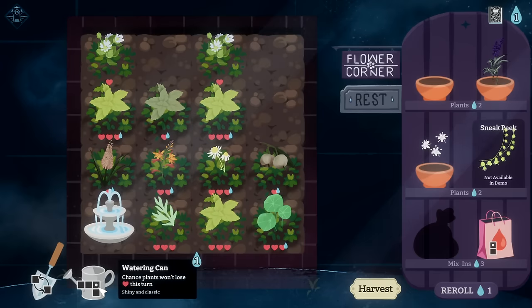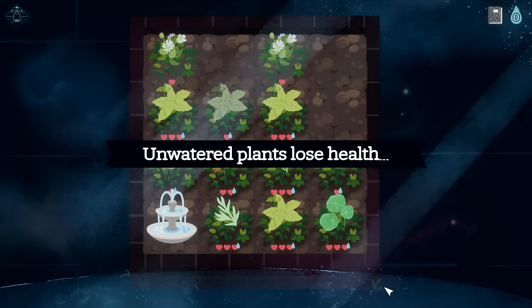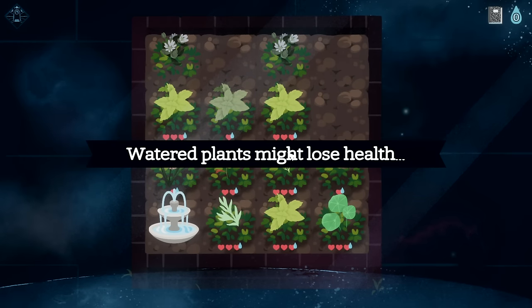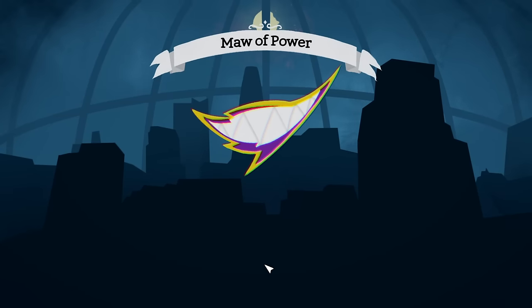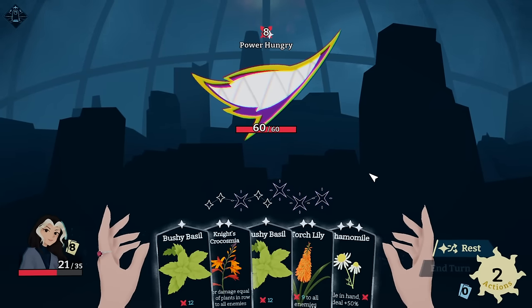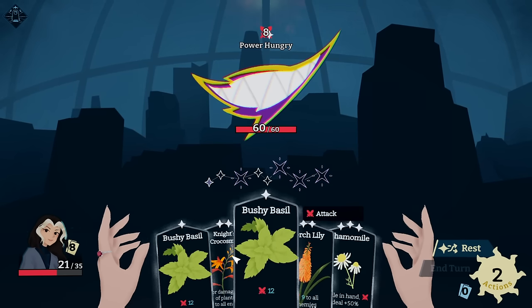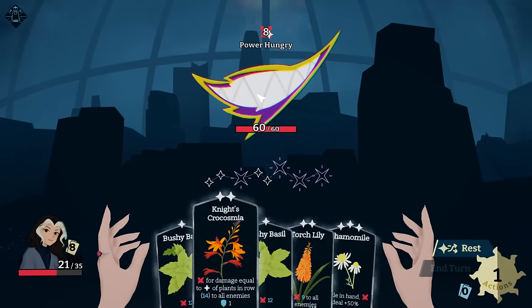I actually kind of like my deck, although this Wormwood is really valuable — I think you need to put this in right here. You'll get watered tomorrow, which is lovely; I could just water you today as well. Move this Bushy Basil down here and water you. Ideally we want maximum cards in the deck so you don't get weeds. Check out a new apartment listing — it's the Maw of Power.